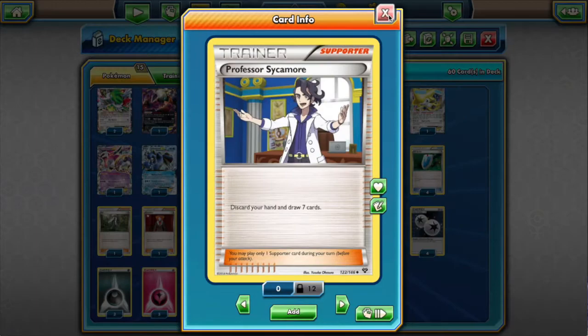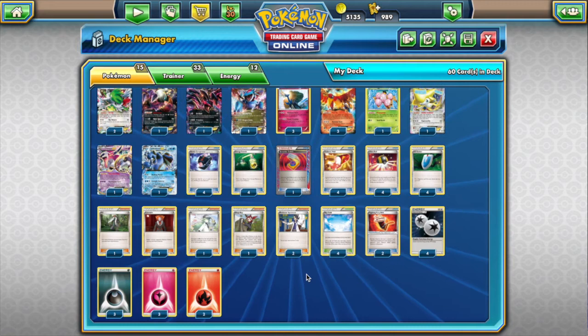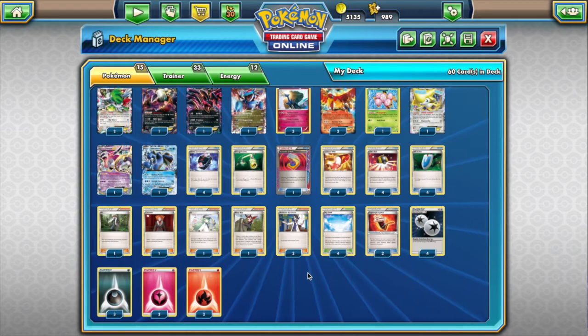I'd love to play more Sycamore, mostly because of Trevenant. But we're just assuming we're going to be losing to Trevenant and winning against everything else — I think we can do it with this deck.